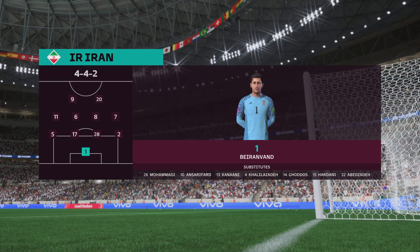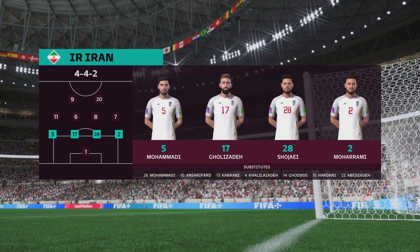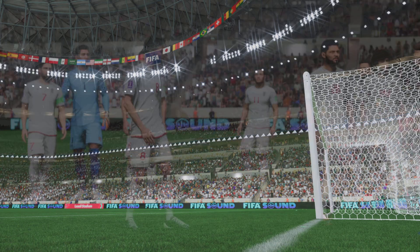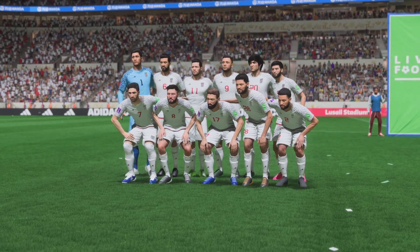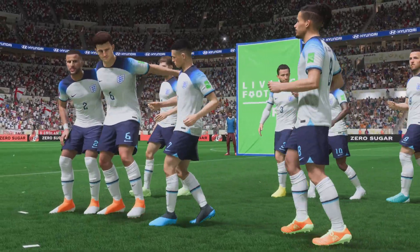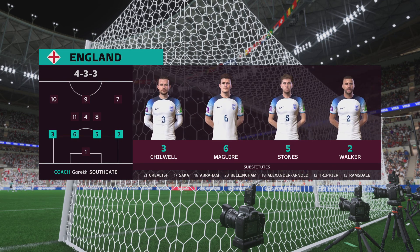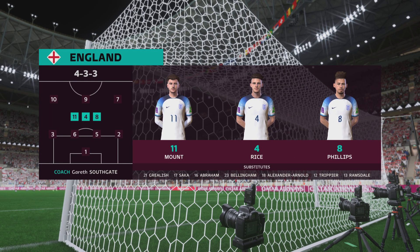Looking at the lineup for Iran, the 4-4-2 is a good formation if it's played well — it covers most of the bases defensively, and if you can rotate your positions when you regain possession, you can also be fluid in attack. For England's first eleven: Jordan Pickford is the keeper, John Stones starts alongside Harry Maguire in central defense, Raheem Sterling plays with Phil Foden out wide, and the centerpiece of the attack today is Harry Kane.